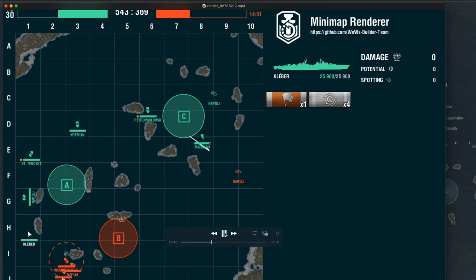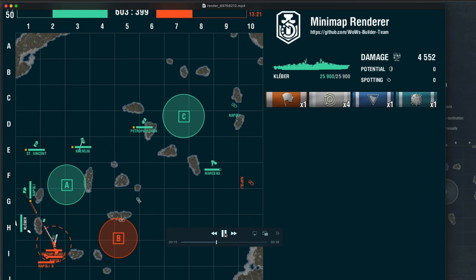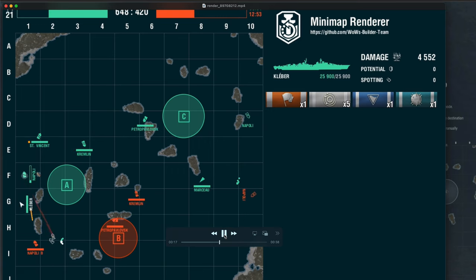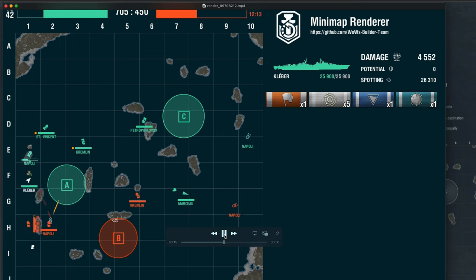We have the Napoli out there. We notice they have a big push right there — a Kremlin in the center, just like we have a Kremlin in the center: a one-on-one match. Petro will come support the Kremlin. Marceau is spotting and keeping the Napoli at bay while we have another Napoli covering our flank. The biggest push we need to handle is the Bravo sector where Colbert is continuously spotting and torping while Napoli supports the Colbert. St. Vincent will hold Alpha.